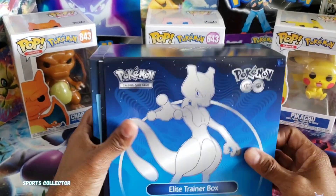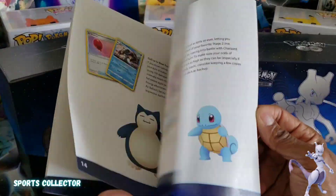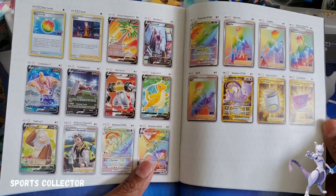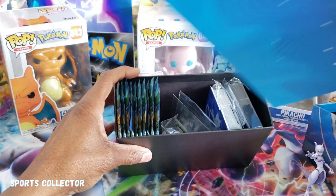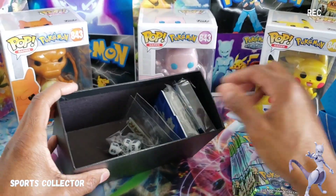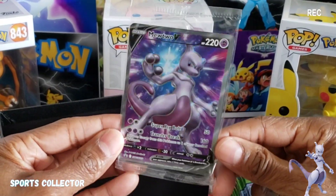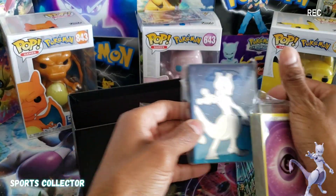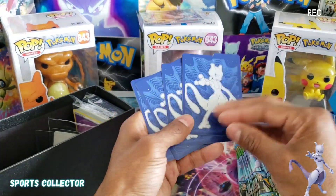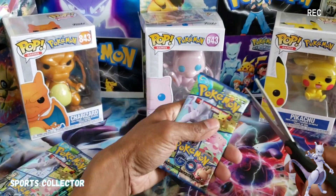What is going on guys, welcome back to the channel. We got a ETB Pokémon GO Mewtwo. A quick look at the booklet to see all the feature cards we can get. Let's open this up and see what's inside. We got the Mewtwo V card — look at that shine. We also got some Mewtwo sleeves, some dividers, and a whole bunch of Pokémon GO packs.